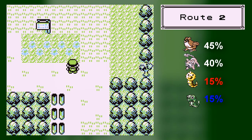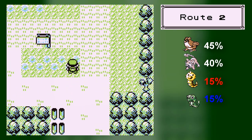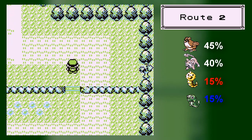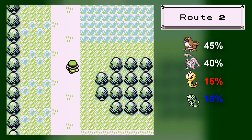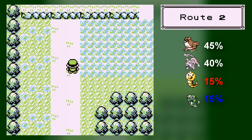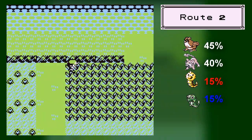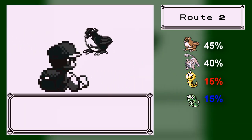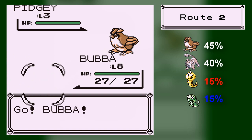Let's head up into Route 2. There is a little bit of a route on the west side, but we're not going to go there right now — we're heading up into Viridian Forest. In this route you can catch Rattata at a 45% chance, Pidgey at 40%, and also Weedle or Caterpie depending on what game you're playing. There's a Pidgey!